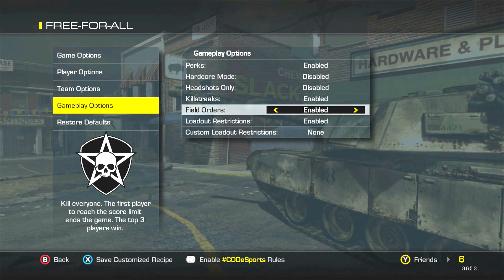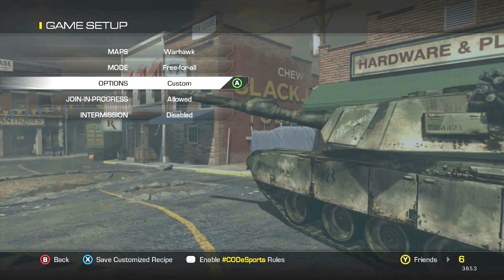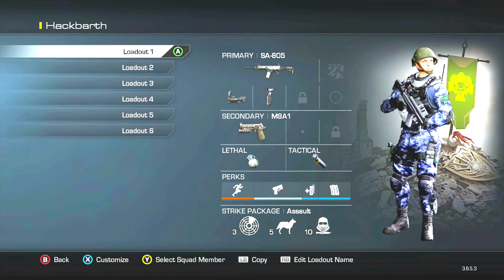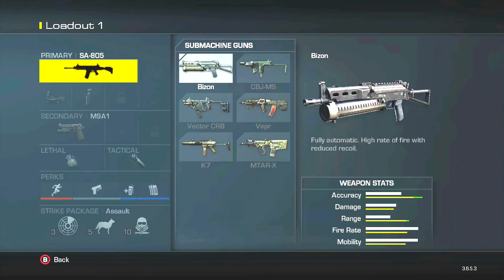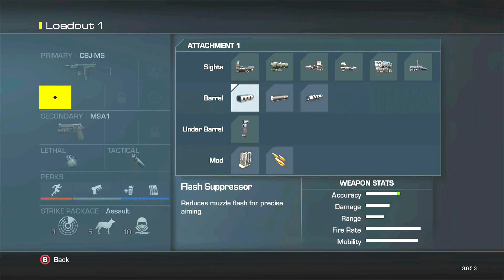While most videos on YouTube are going to tell you to put on some bots on Strike Zone Free-for-All, I'm telling you that's not what you need to do. You need to put it on Warhawk Free-for-All, set it to unlimited number of lives, unlimited time limit, and make sure radar is always on.